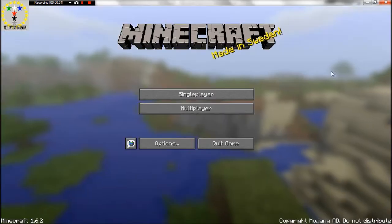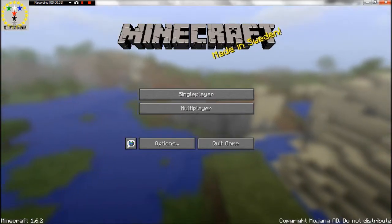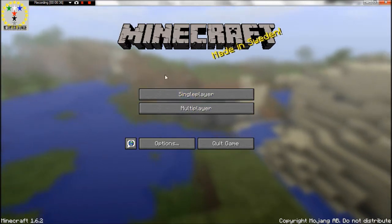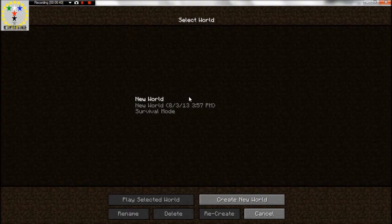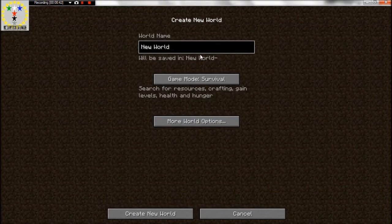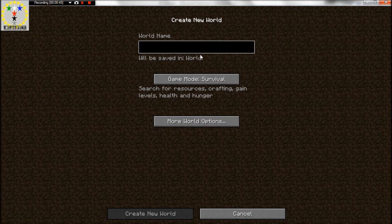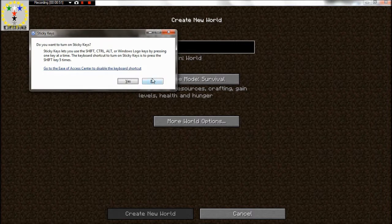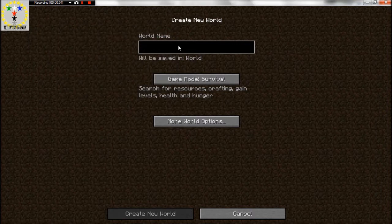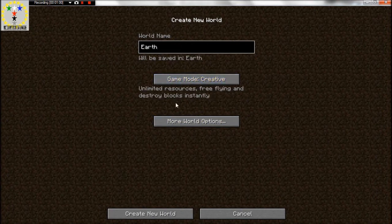So anyway, this is the main screen of Minecraft. Once you purchase it online, which is I think $27 or whatever it is, you'll be able to sign in and play the full version. I remember playing the trial version — it was always funny because it had a time limit. You can choose Hardcore Mode, Creative Mode, or Survival Mode. We're going to do Survival Mode just for this.